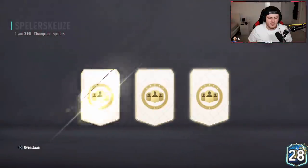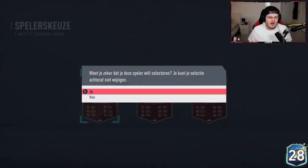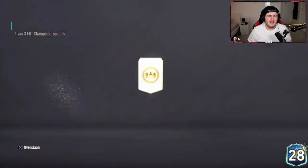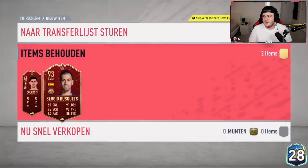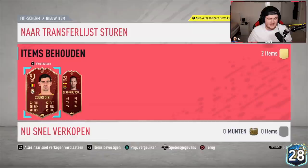Gold 3 last time was incredible so I thought I might as well click the record button for this one. Courtois on the very first one — 93 rating in Gold 3 is insane. The rewards feel so good. It has been like a year of, in my opinion, pretty bad rewards, so to get good rewards again is incredible. GGs to EA — Gold 3 with two 93s is insane.